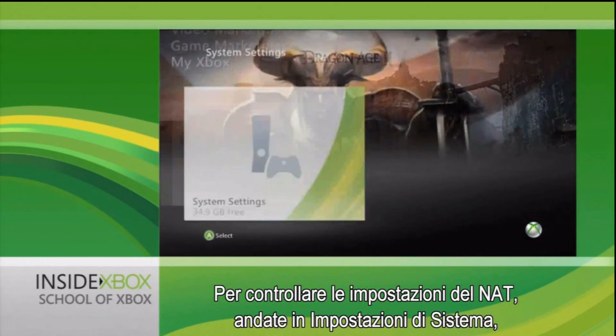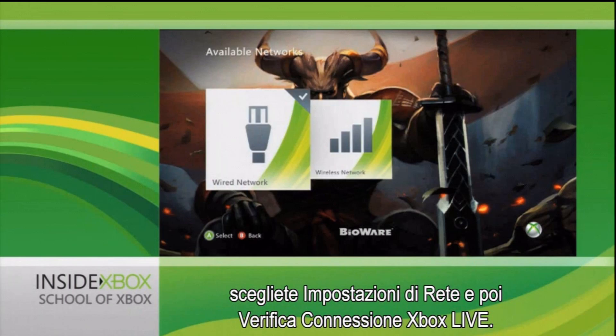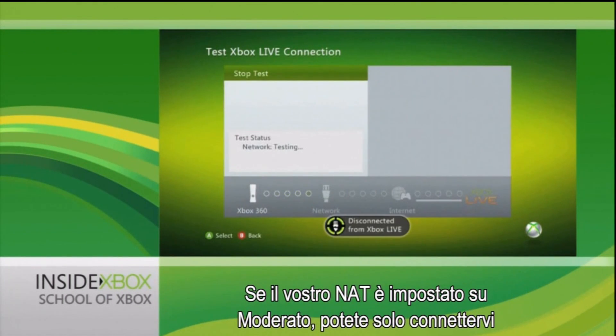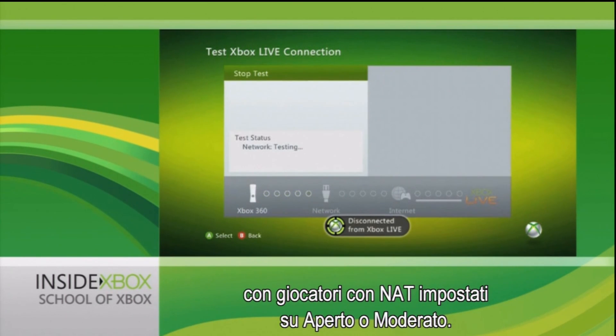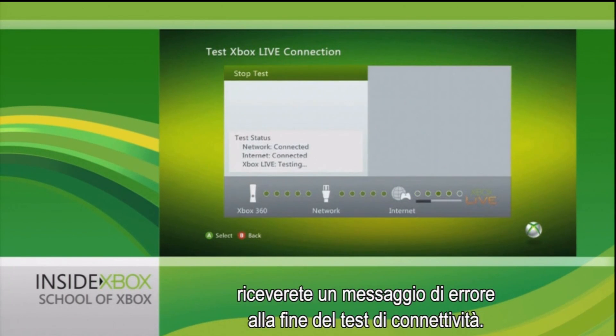To check the current status of your NAT settings, head to System Settings, choose Network Settings, and then select Test Xbox Live Connection. If you're told that your NAT is set to moderate, it means you can only connect with players who have open or moderate NAT settings. If it's set to strict, you can only connect with players who have open settings. In both instances, you'll receive an error message after the connection test is complete.